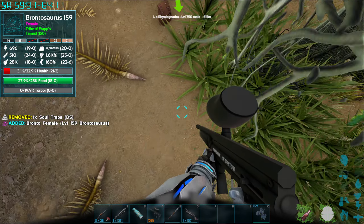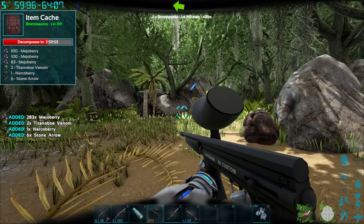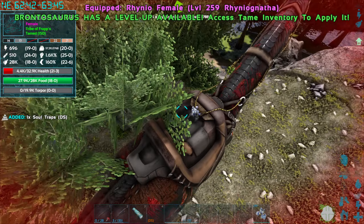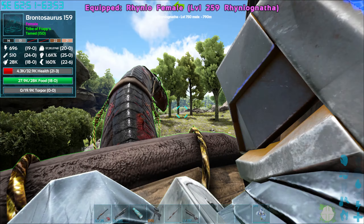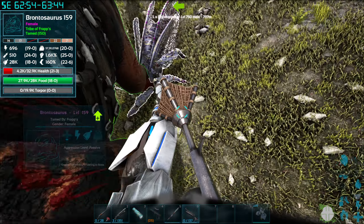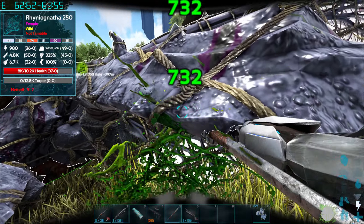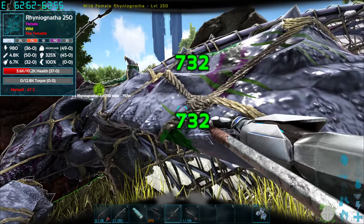Once you've done this, you can cry out your Bronto and now all you have to do is wait for a female to spawn on your map. Once you have found your female Rhino Ganata, you're going to want to bring your Bronto back into the area and then net the female Rhino Ganata. Except you're going to do something very different this time — instead of killing it, you are going to bring it down to around 7-8% of its health. I would advise using a pike for this instead of something like a shotgun as you can be much more precise and you won't accidentally kill this thing.